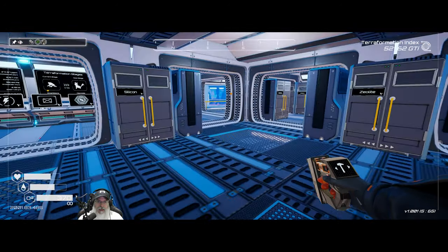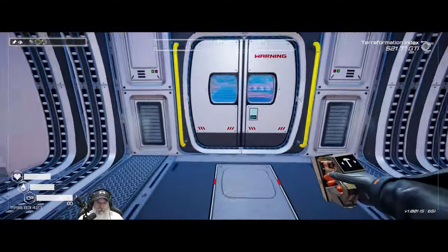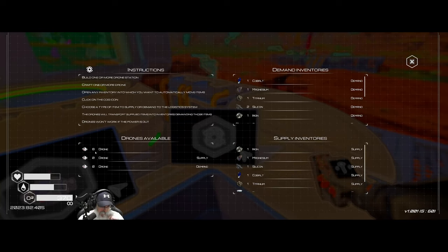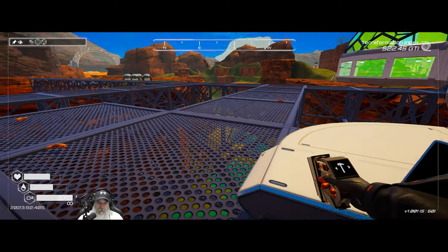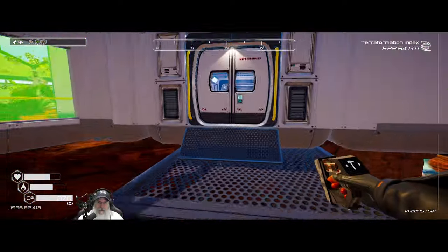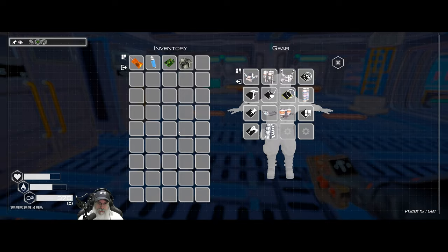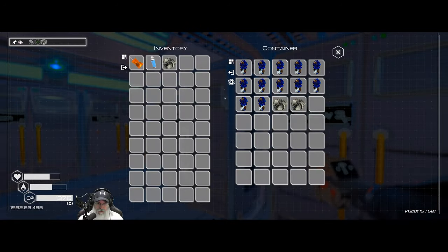We've got eight drones going something like that. We can actually go back and look - right now we have eight idle drones. Nobody's currently working on supplying or demanding anything. These are all the inventories set up as suppliers and these are all set up as demanders. Now what we want to do is go around to all of our tier 3 extractors and set them up as suppliers.